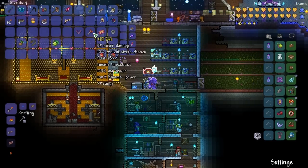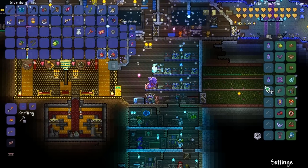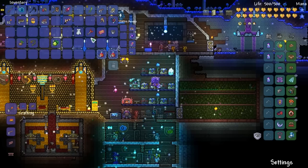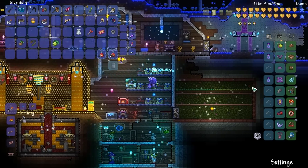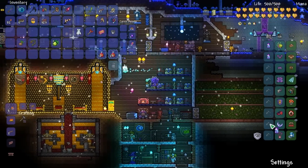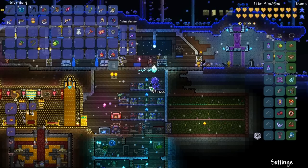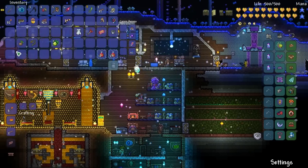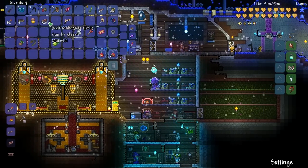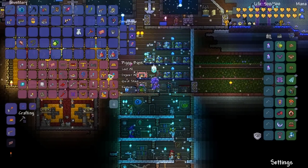All right, let's put on all this other stuff too while we're at it. Why are my feet brown? Whatever. The wings are already purple so... I got the seedling too - that's a pet, I've had this before. Let me summon the seedling.